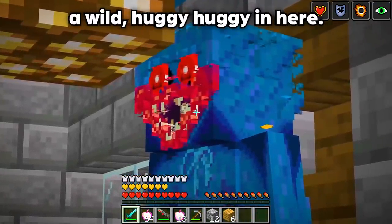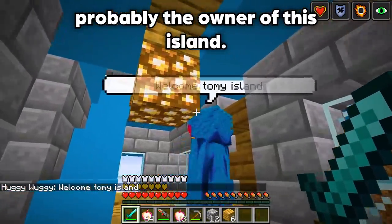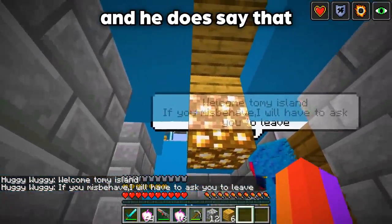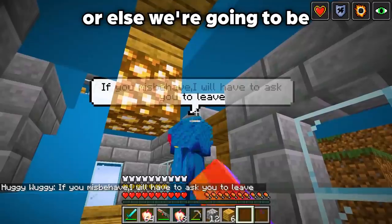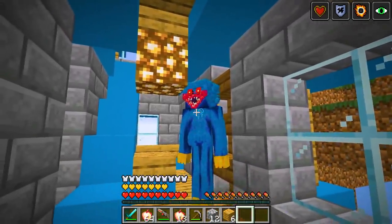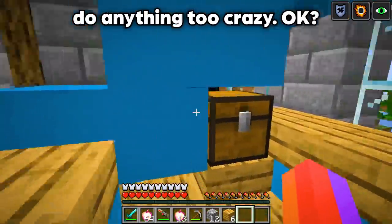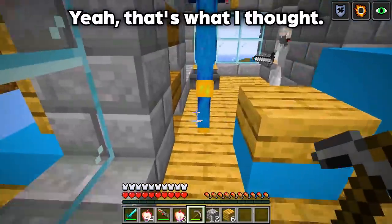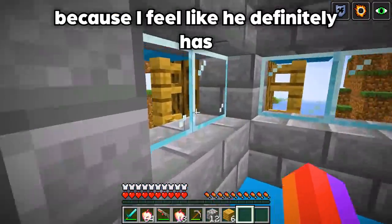It looks like there's a wild Huggy Wuggy in here — why is he in here? My assumption is he's probably the owner of this island. He says that if we aren't on our best behavior we will have to leave, so just make sure you don't touch or break anything or we're going to be in trouble. I will make sure I'm on my best behavior. He's definitely staring quite a bit, so just look around and don't do anything too crazy. I will make sure not to anger him.